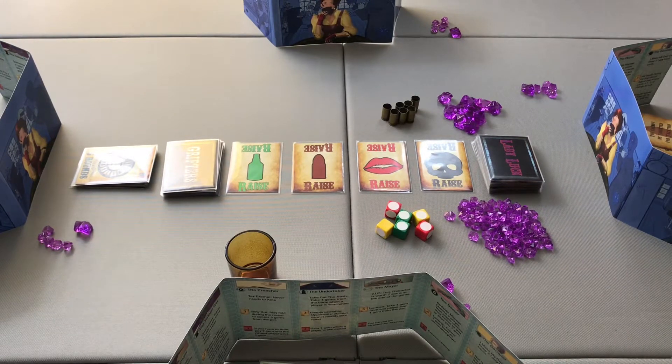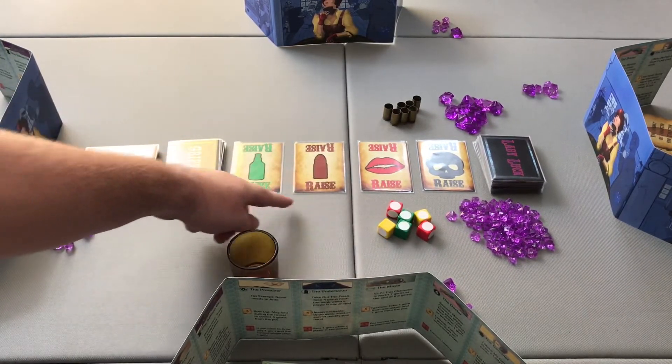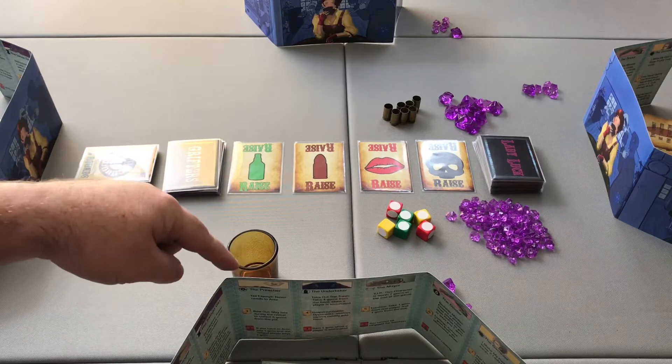Treacherous is played over a series of rounds where players take actions to increase the value of their three-card poker hand and collect gems. After a set number of rounds — six in our case — there's a reveal phase where players reveal their poker hands and take final raising actions. The player with the best poker hand wins the pot. The player with the most gems overall wins. Alternatively, if three players are eliminated in a four-player game, the last player standing wins.